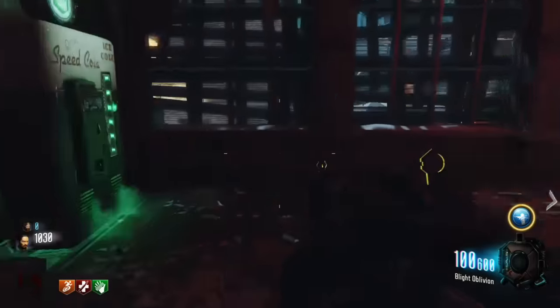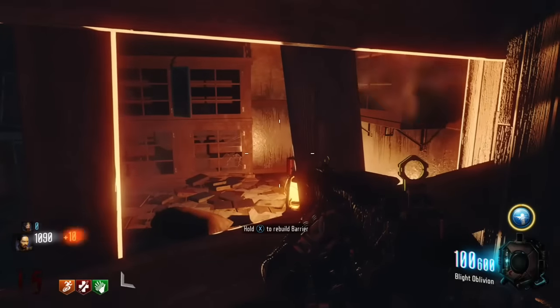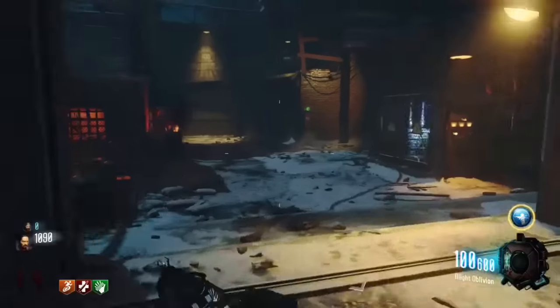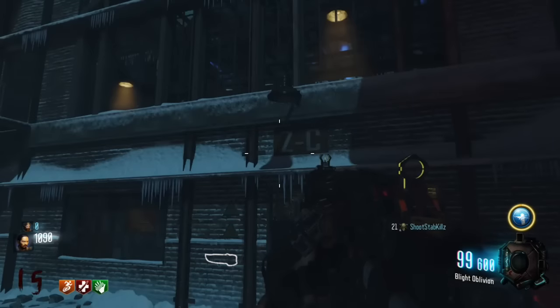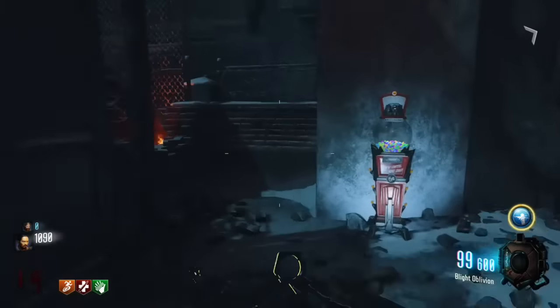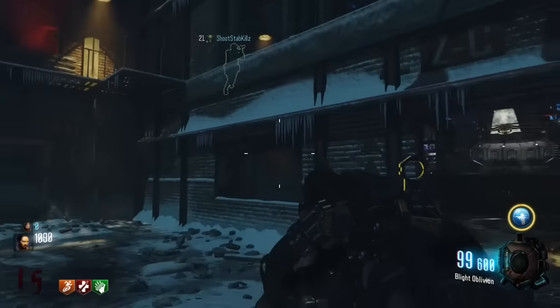It's sort of like the Call of Duty Advanced Warfare exo zombies first map — I forget what it was called — but that map had some glitches. Like over by that one door when you entered the middle of the map, you went to your left and that first door on your left was a really good spot for the glitch.